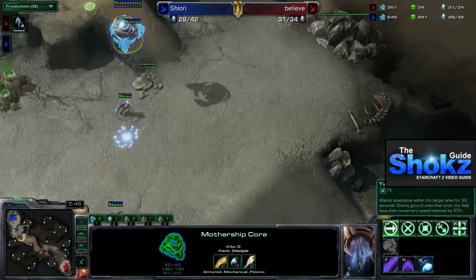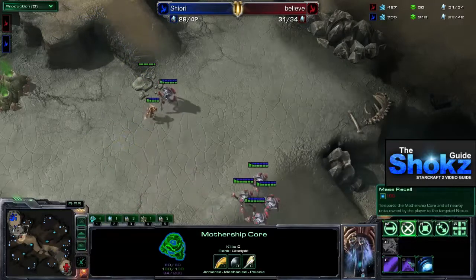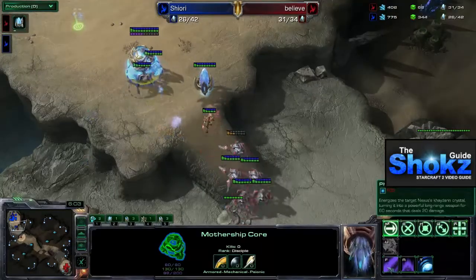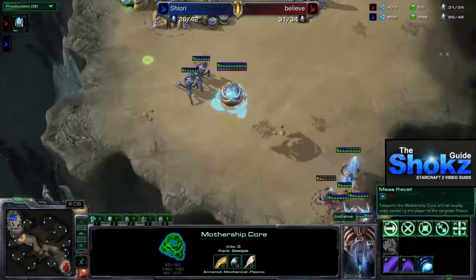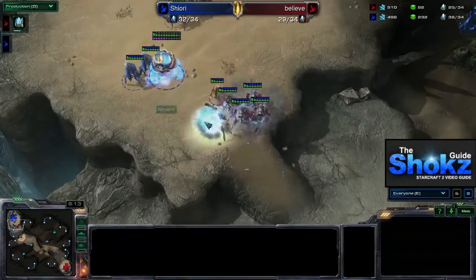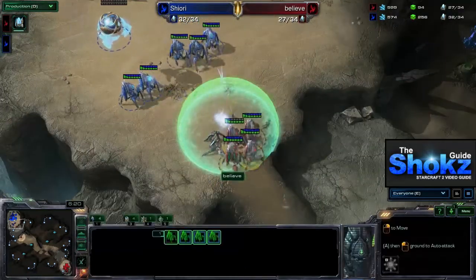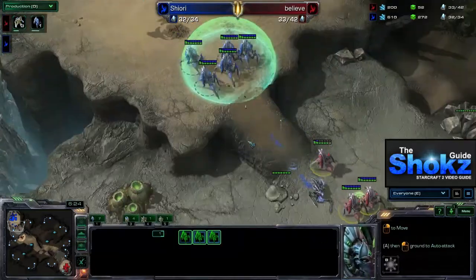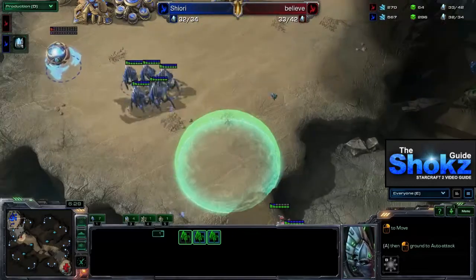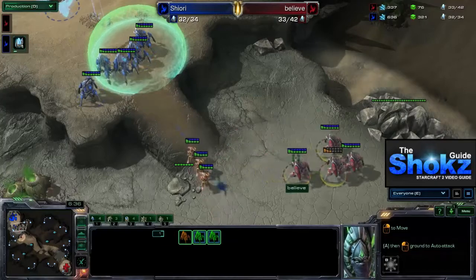The Mothership Core has the ability Time Warp, which slows all enemy units for 30 seconds. It also has Mass Recall, which recalls nearby units and the Mothership Core to a Nexus. And it has Photon Overcharge, which turns your Nexus into a very powerful Photon Cannon for a period of time. We see the Mothership Core turning this Zealot-Stalker contest into Zealot-Stalker plus Mothership Core, and a clutch Time Warp forces the attacking Stalkers back. Note that Time Warp only affects enemy units.